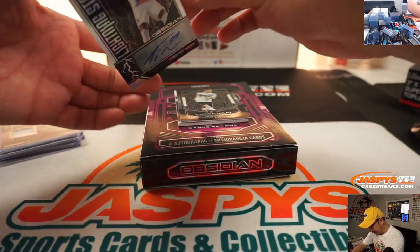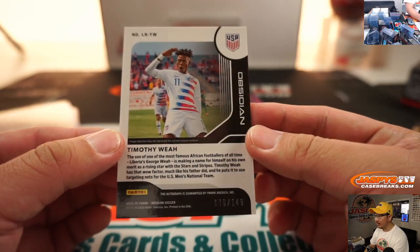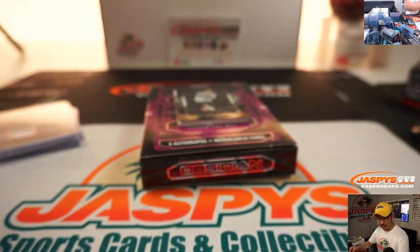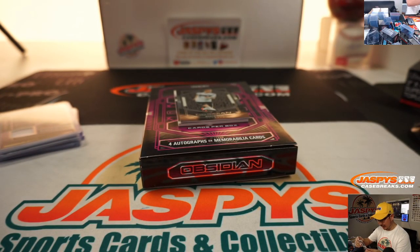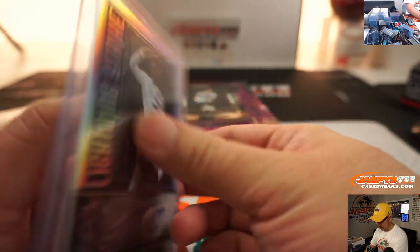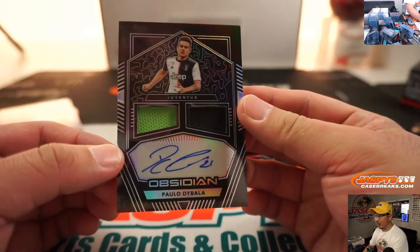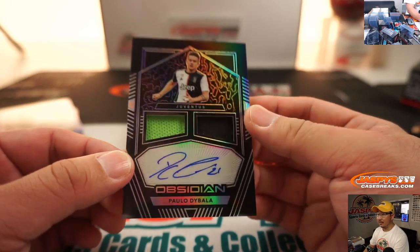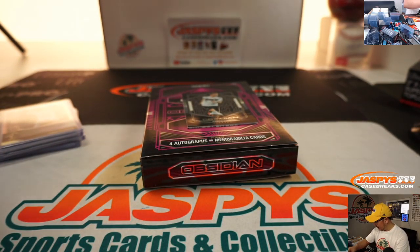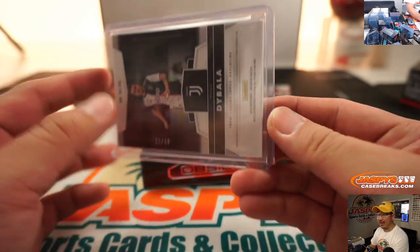Next up is an autograph — there's Timothy Weah, Lightning Strike, 76 out of 149. The American going to Jonathan McClay. And the last one here is a dual relic and autograph: Paolo Dybala, also for Juventus. Very nice. That goes to number 1, 21 out of 49 — John McCall with that 1.